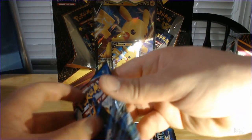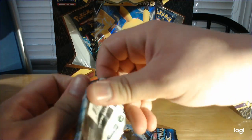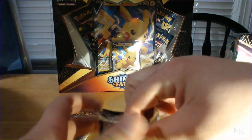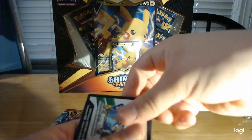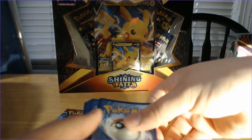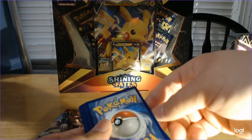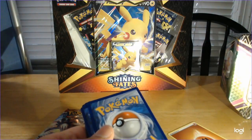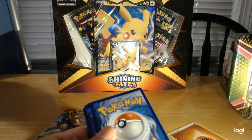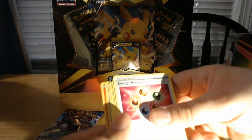You get to open one pack and I get to open two. I'll start with the Empoleon. Here's the code card. Three to the front, and then flip the energy. Fighting energy. Sorry if the light's kind of weird — there's no light up here, so I put my phone light on.